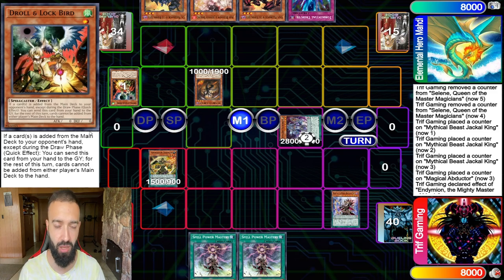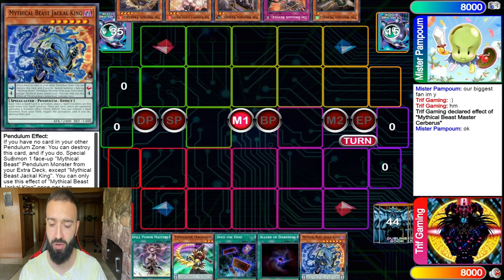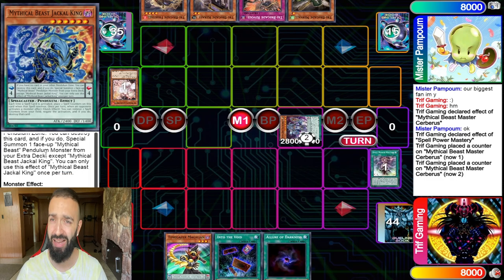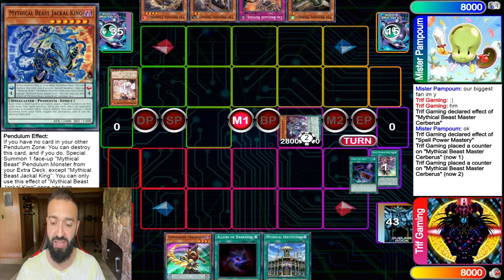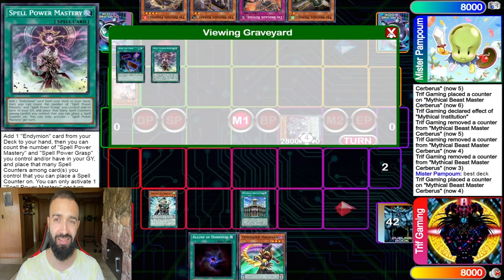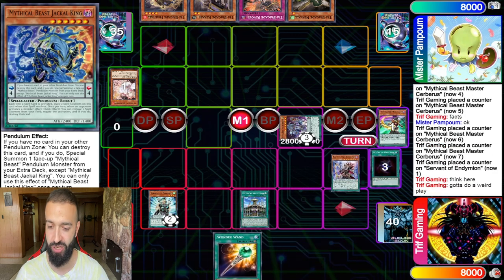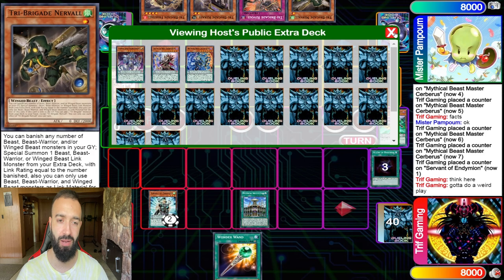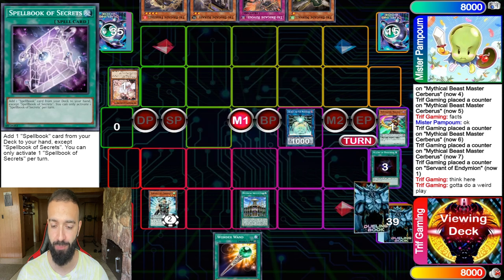Match five, the last match. We go 2-0 on most opponents except the loss that went 2-1. My opponent Mr. Pompone is staying for the long haul. My hand is insane: Institution, Mastery, Servant is inevitable with the Institution build — especially with Abductor which you can search. I use Mighty Master but don't pop anything because Cerberus has more than five counters and protects itself by its own effect — big brain play. Then Crowley to search Secrets. With Wonder One as well I'll be drawing big.